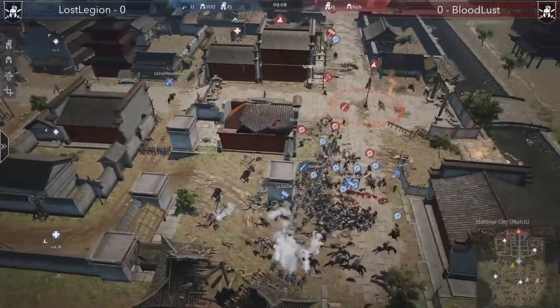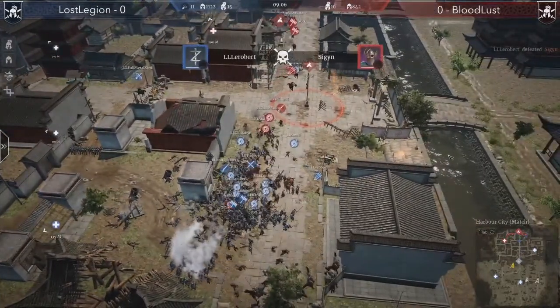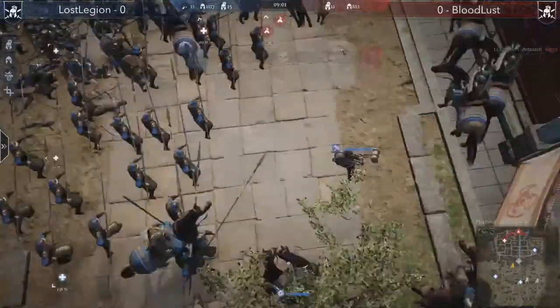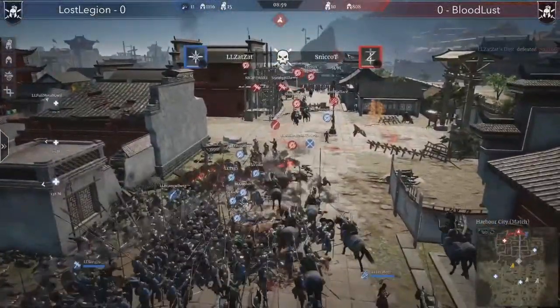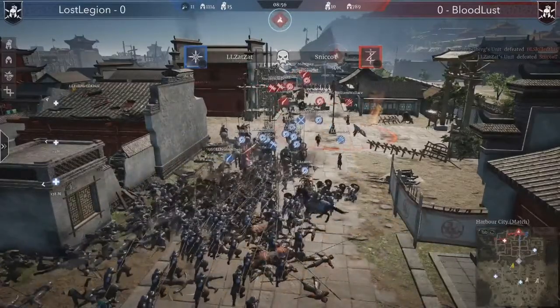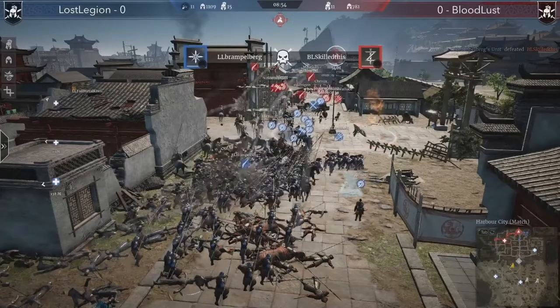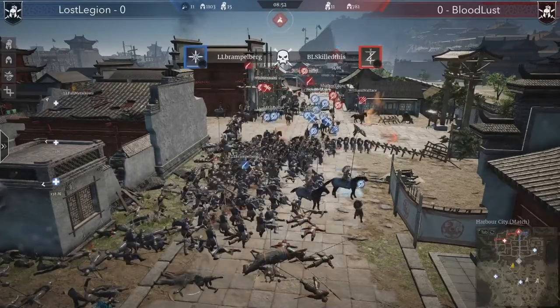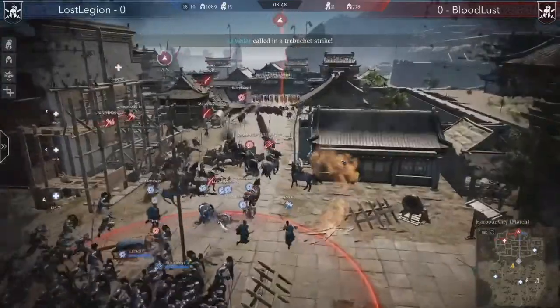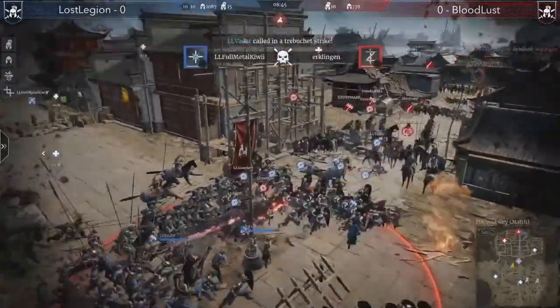They're clearing that corner — flames doing a lot of damage. Here comes the cavalry, like I was saying: they push with the infantry and then bring out the cavalry to solidify it. Four hero kills up now, only 10 left alive on the Bloodless team.